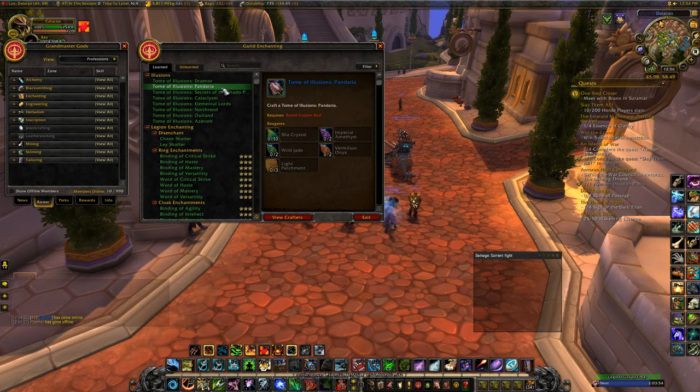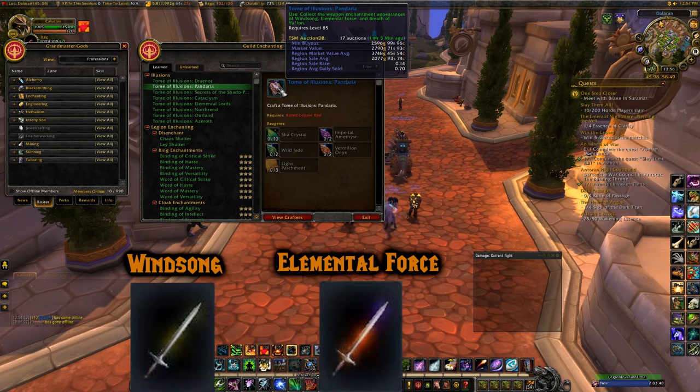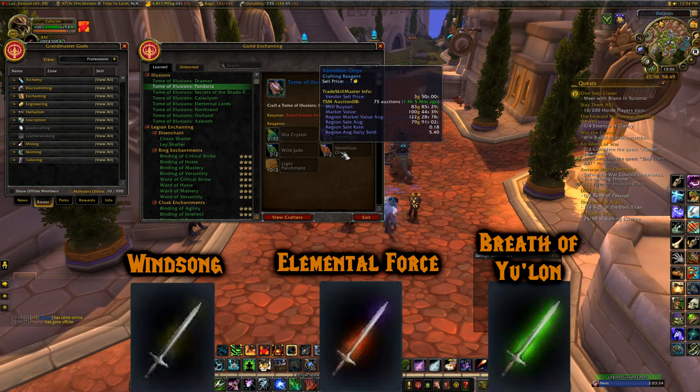Illusions Pandaria — same expansion as the last — will give you Windsong, Elemental Forces, and Breath of Yu'lon. It uses Sha Crystals again plus three other gems, so you can use the same methods as before or just buy the gems.